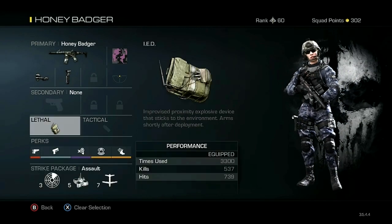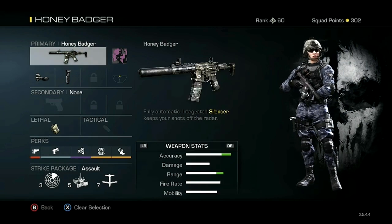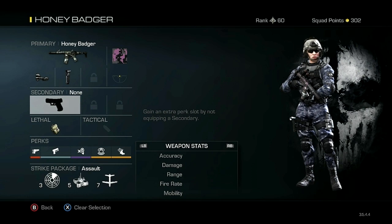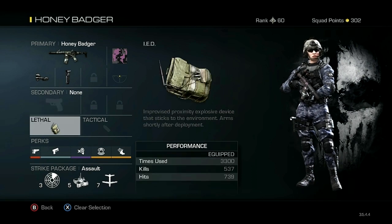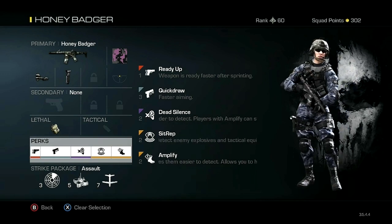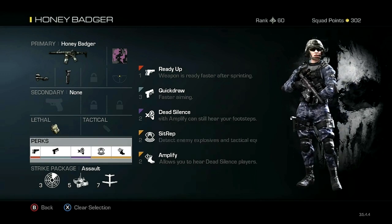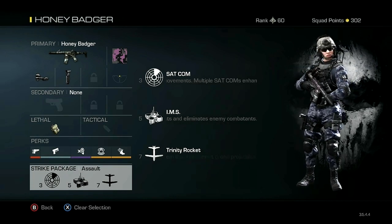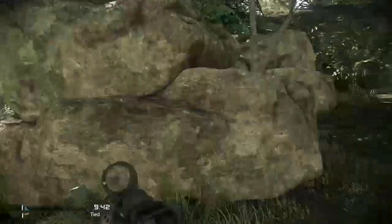So just to review, this is my Honey Badger class. We have the VMR sight, the foregrip, no secondary, the lethal is the IED, no tactical. The perks are going to be Ready Up, Quick Draw, Dead Silence, Sit Rep, and Amplify. And for your Strike Packages, you're going to want to put on a Sat Com, IMS, and Trinity Rockets. Let's get into some clips.